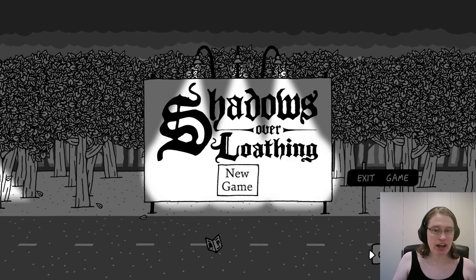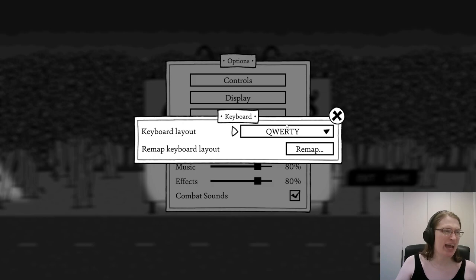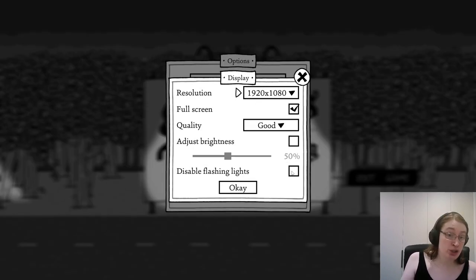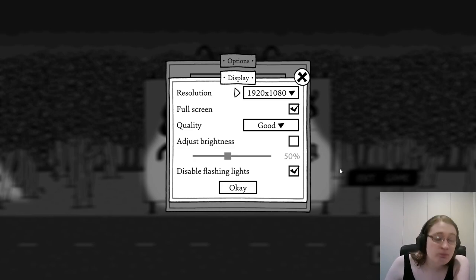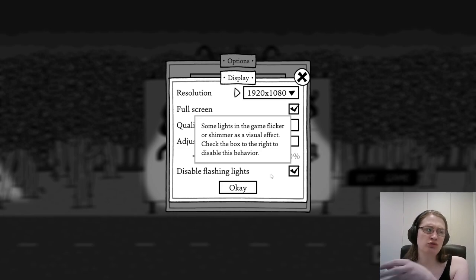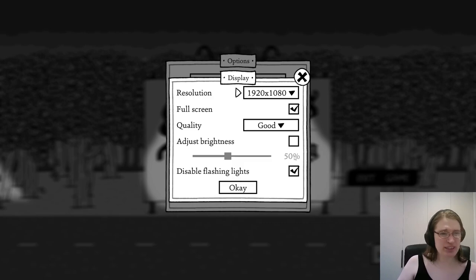I already jumped into the options — there's just some basic stuff. I'm going to be playing with my keyboard. You can play these games with a controller, I believe, but it's essentially a sort of point-and-click adventure, so playing with mouse and keyboard is probably your best bet. You can mess with the visuals and make it prettier. I'm going to tick the disable flashing lights button here because I don't know who's watching — if you have photo sensitivity, I'd like to keep you safe.